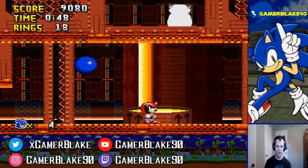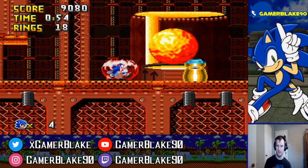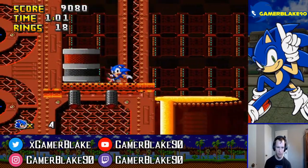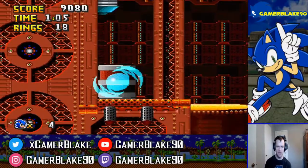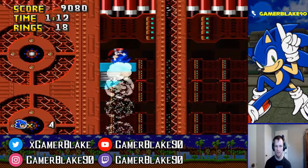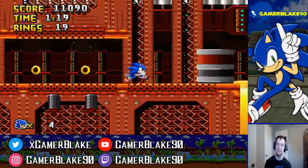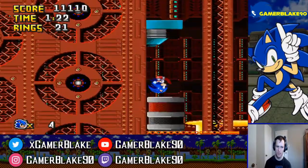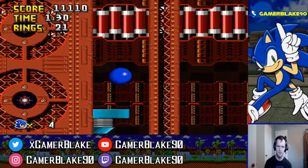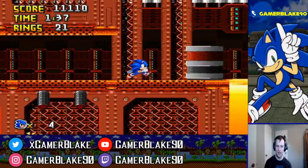Look at that — perhaps most fittingly we had the Fire Shield on hand. And is that Mighty? What is he doing? Mighty came in with a save just now, knocking away what looked like a fireball — but I'm pretty sure it still would have hurt us even with the Fire Shield. And the badnik doesn't respawn either, so we're not going to be able to get up there. The Fire Shield's not adequate protection for guys like that, so we're just going to have to take the lower route.